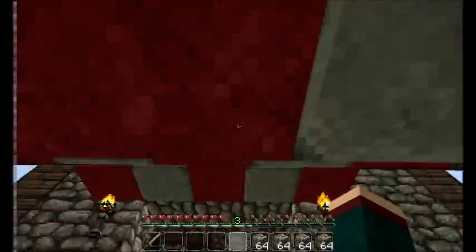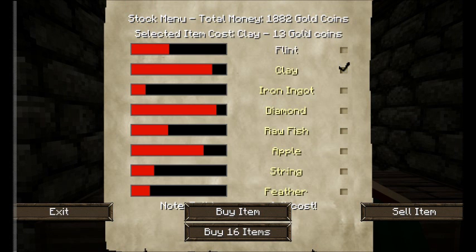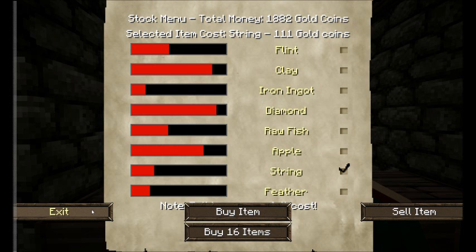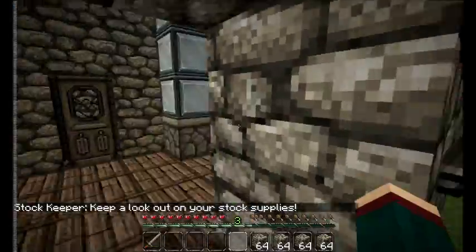Let's go over some of the buildings. This right here is a stock market building — you can talk to this dude here. These are the different prices of things. For example, you can buy flint today for seven coins, clay for 13, iron ingot for 111. This is a cheap price for iron ingot — the actual price is somewhere in the middle, but since here it is much lower, it is pretty much a steal of a deal. Also feather and string. Even though string is unreasonably pricey, you can take that to your advantage and sell string to them and you'll get lots of dough from that.